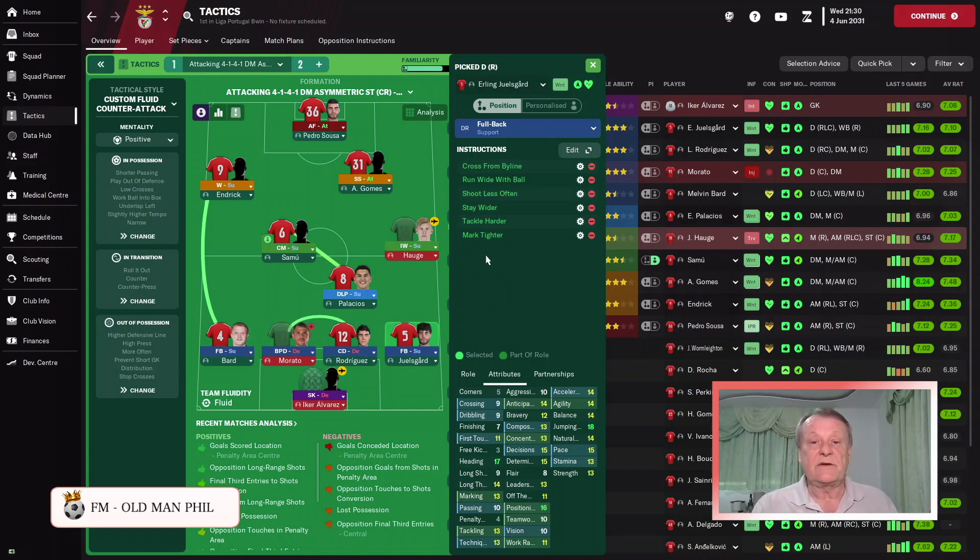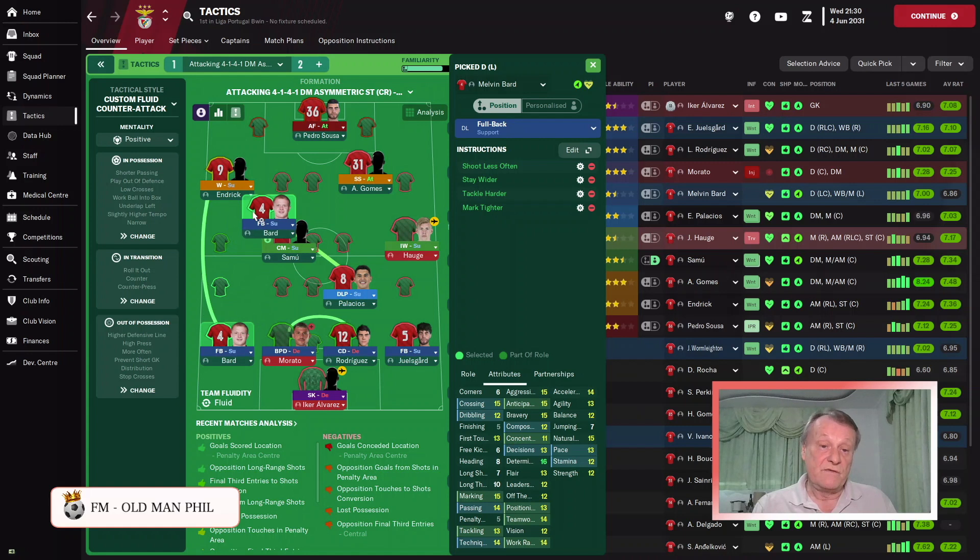For the right fullback, we want him to cross from the byline — not because we want him bombing forward, but to discourage crossing from deep. We want him to run wide with the ball and find the central midfielders, shoot less often, stay wider, tackle harder, and mark tighter. On the left fullback, we just ask him to shoot less often, stay wider, tackle harder, and mark tighter. His job is to support and move into positions to support the players in front of him.